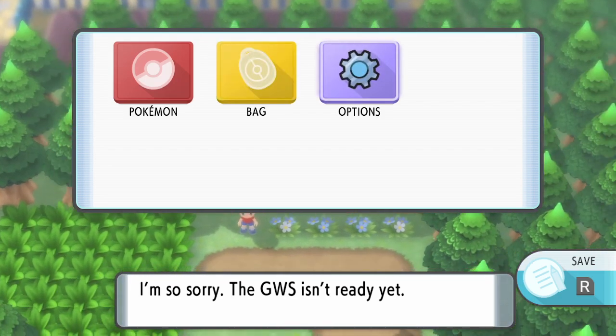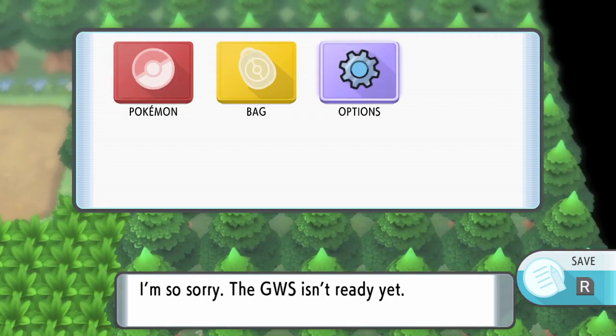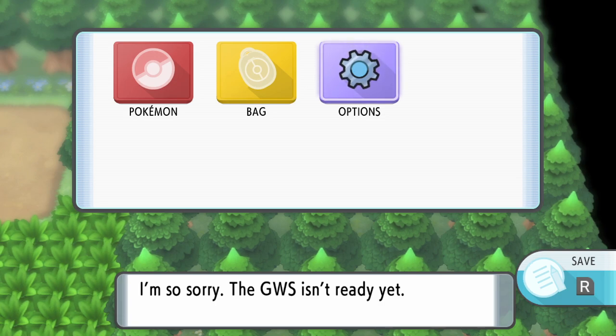With that, we have all the components needed to do the big out of bounds section to the Elite Four. We have the GWS cutscene stored, a menu to allow us to save later, and the height needed to clip into the Elite Four section. That's the setup and the reason for the giant menu sandwich. In the next video, we just have one more thing left — getting to the Elite Four.